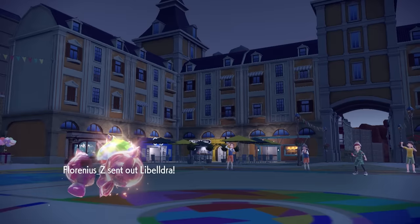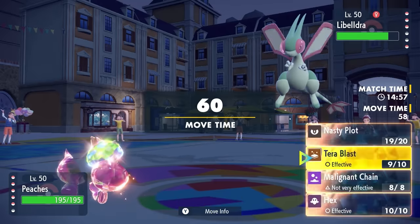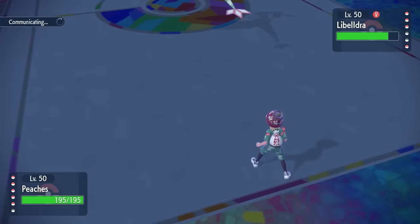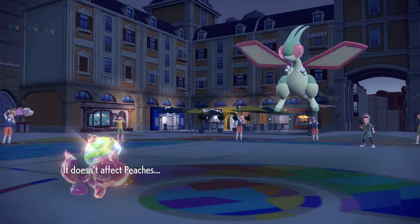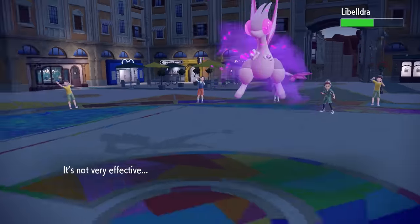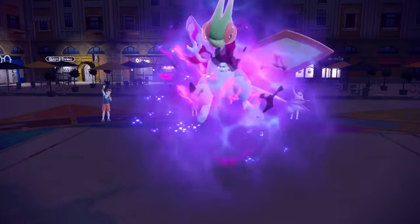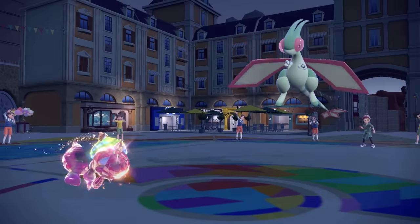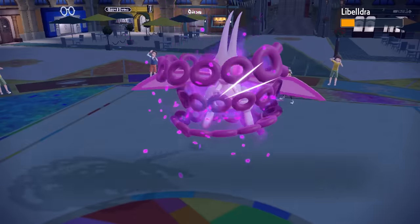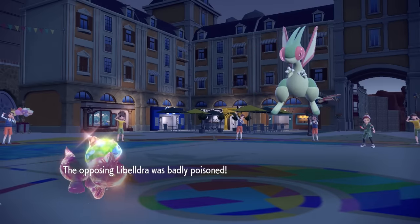They decide to go into Flygon. I know I can take an attack — I have the Air Balloon so it can't go for STAB Earthquake, forcing it into the Dragon move. They forget about the Air Balloon, which happens to me all the time. I float above it and fire off Malignant Chain. I don't get the coin flip poison, but we're still in a great spot — this forces them into Outrage, which doesn't do a lot. After they pop my balloon, I fire off another Malignant Chain and do get the poison that time, giving him both poison and confusion.